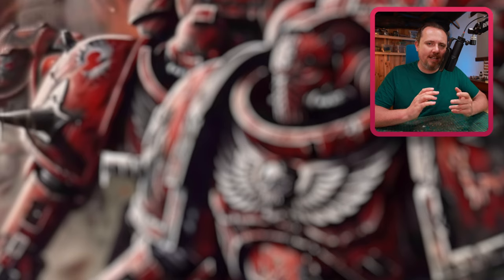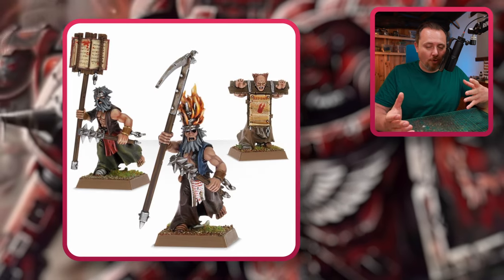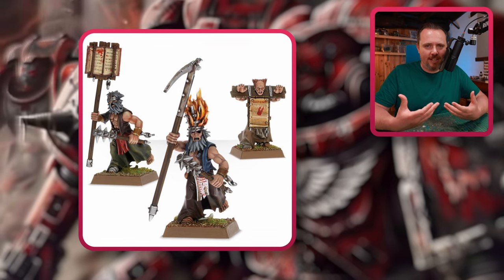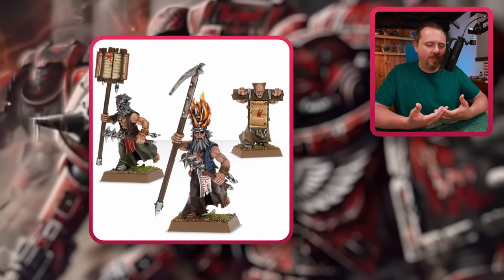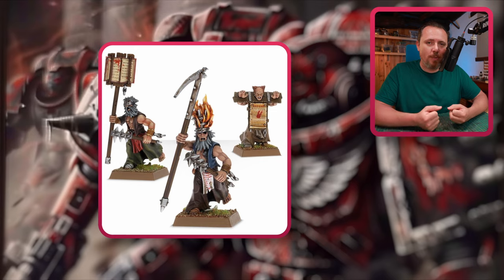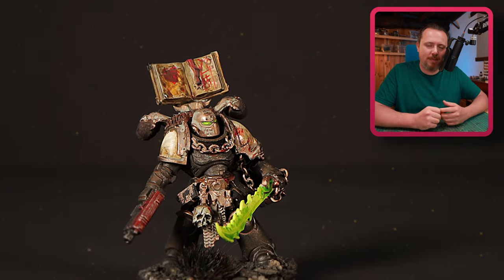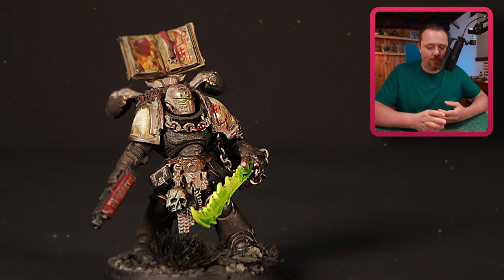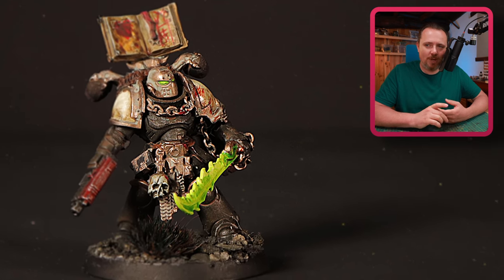For example, I have a Black Templars army that has fallen to chaos. The way in which they have fallen is that they got too much forbidden knowledge. And so now they are carrying books and scrolls into battle as well — like this guy who has a massive book on his backpack. You can do this with the Empire Flagellants books and scrolls, and it looks really cool.